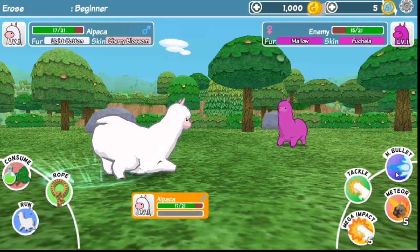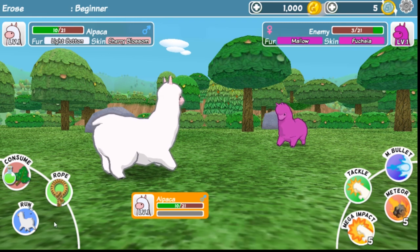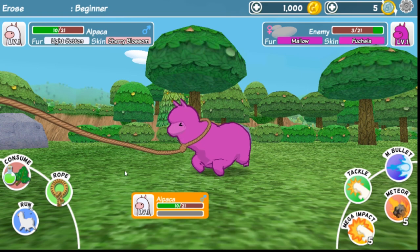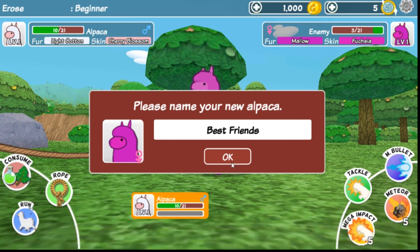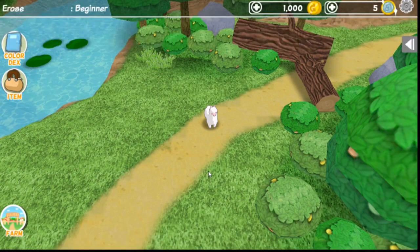Now the opponent is at 3 out of 21. Can we use a rope to try to collect this Fuchsia Alpaca? We successfully captured our friend! Oh, we can name it now? We're going to call it... Best Friends! Because we're going to be the best of friends forever. Are you sure you want to name it Best Friends? Yes, don't question me.